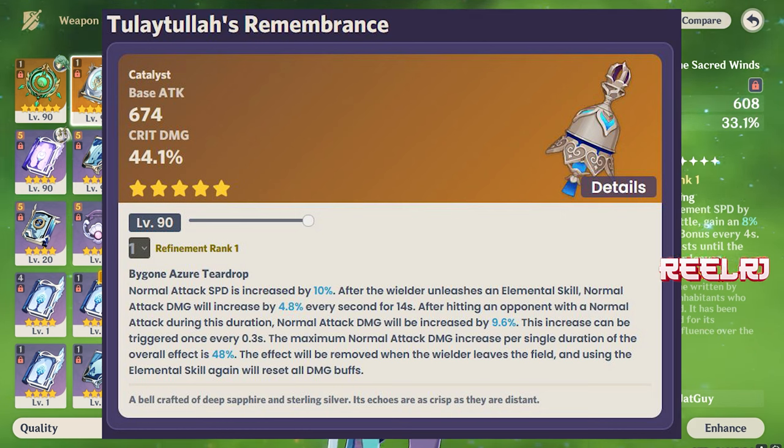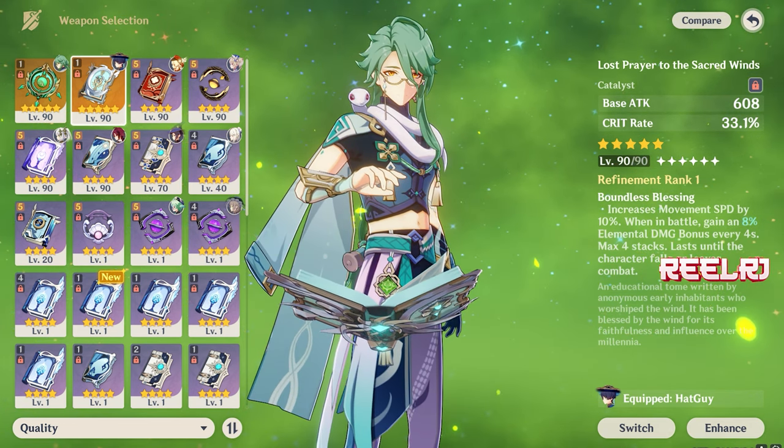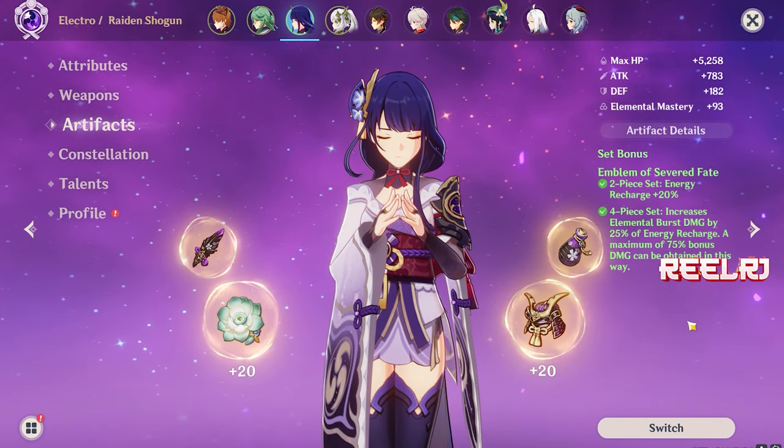In short, you're gaining 10 percent normal attack speed and a massive amount of normal attack damage - up to 48 percent. This effect is removed when the wielder leaves the field, and using the elemental skill again resets all the damage buffs. That's why I put this weapon on number 2 - it is a very competitive and deadly weapon when compared to Ryotesli's signature weapon.